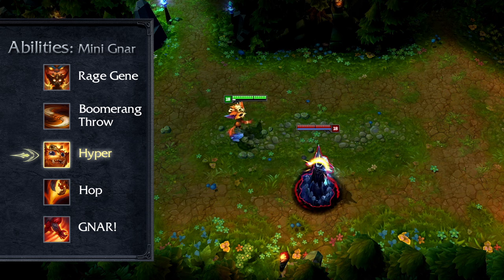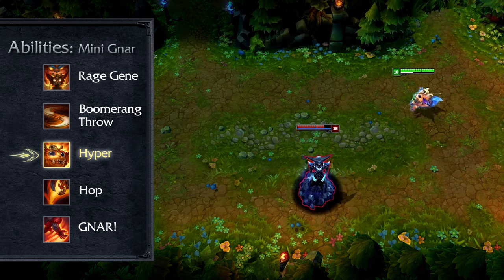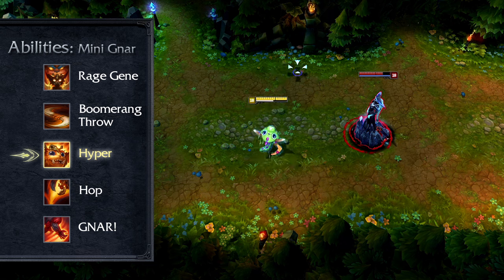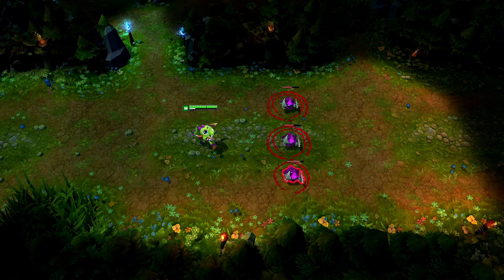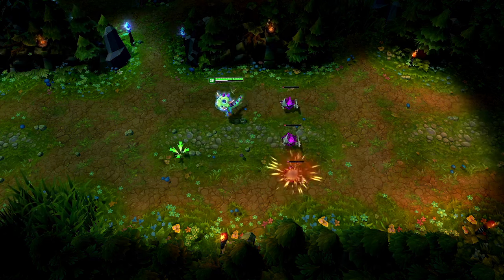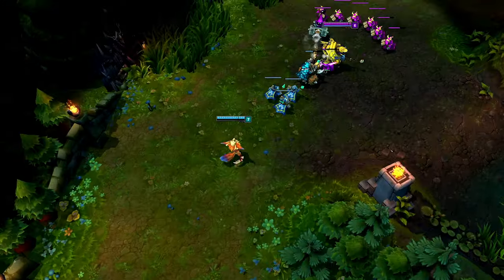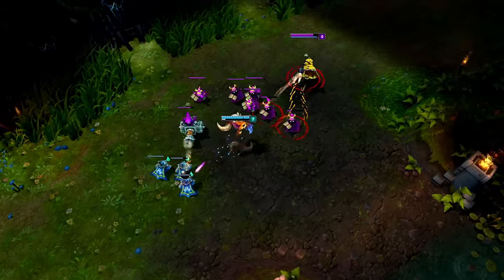Up next is Mini Gnar's W, Hyper. Gnar passively applies stacks of Hyper with his basic attacks and abilities. Stacking Hyper three times on the same target deals bonus magic damage based on the target's max health, and grants Gnar a huge but temporary movement speed boost. Gnar can apply stacks of Hyper to multiple targets simultaneously and trigger the stacks to refresh his speed boost. Additionally, Hyper's speed boost automatically triggers when transforming back to Mini Gnar. Trigger Hyper as often as you can during laning to win trades and keep away from your opponent.